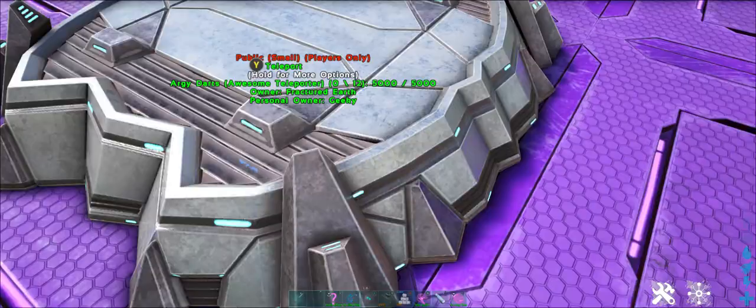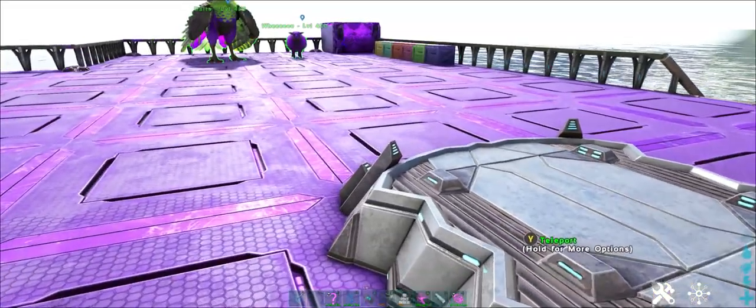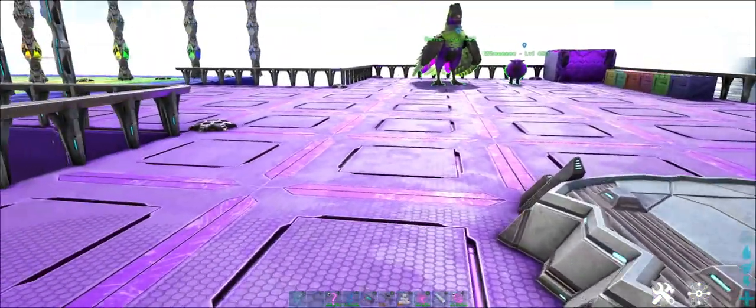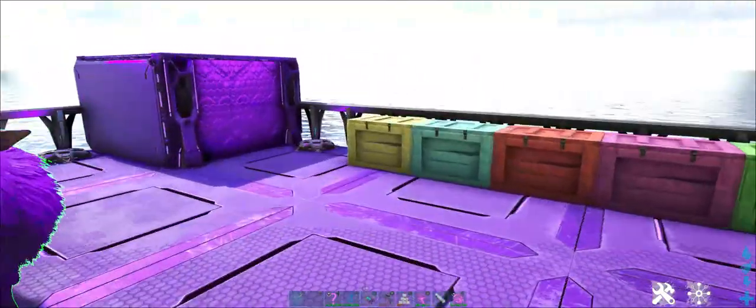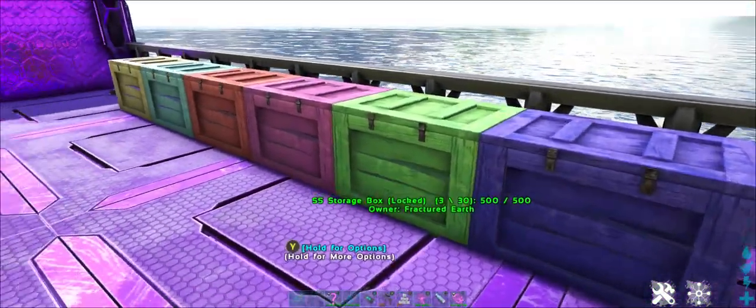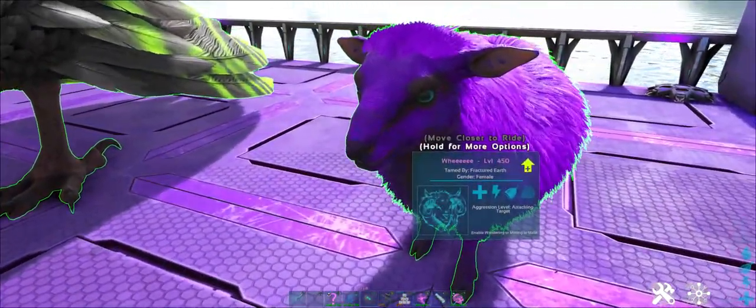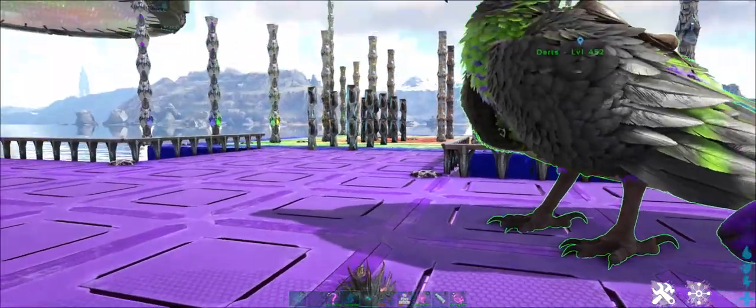This is a players-only teleport, so no tames including shoulder pets. Once you're down here and you're ready to play, you're going to come to one of our boxes and choose your color. Inside you're going to find your RG, your dart which is your lovely ovus, and an RG saddle.